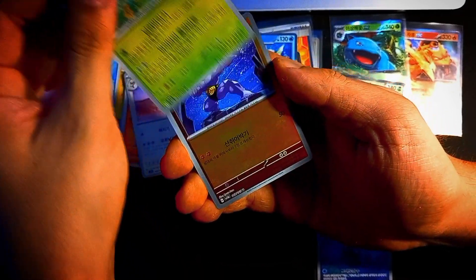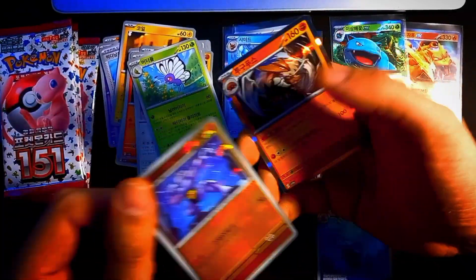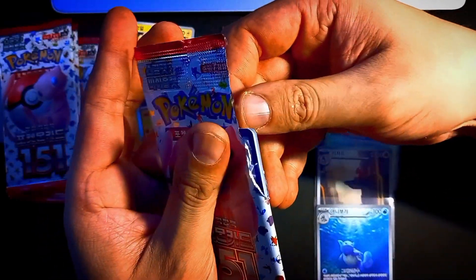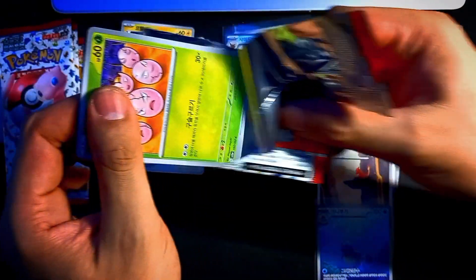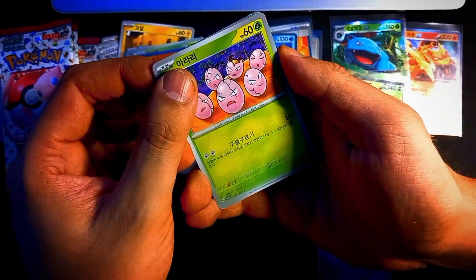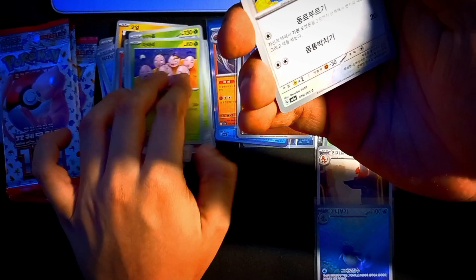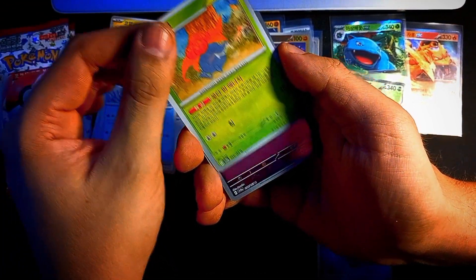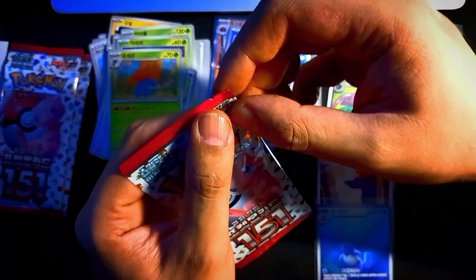Some cards feature classic moves updated for the current gameplay environment. This set has huge collector appeal, with high interest due to the nostalgic factor and inclusion of the original 151 Pokemon. The special foil treatments and rare variants are particularly sought after — like the Charizard EX special illustration rare, the Blastoise and the Venusaur, the Alakazam and the Zapdos, the Zapdos being one of my favorites. And you have Erika's Hospitality, which also has a secret rare special illustration rare card.